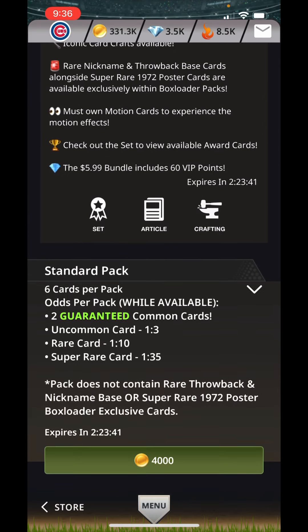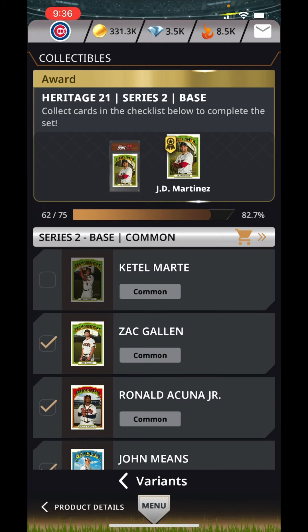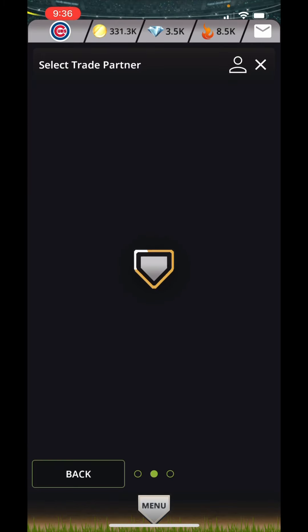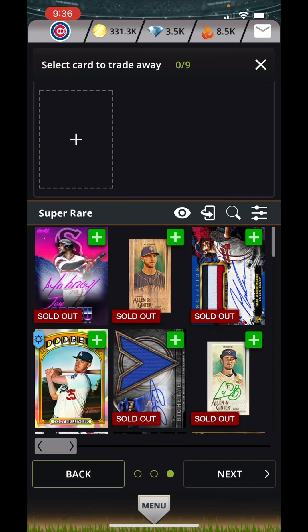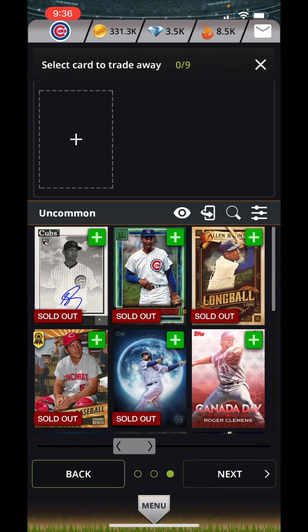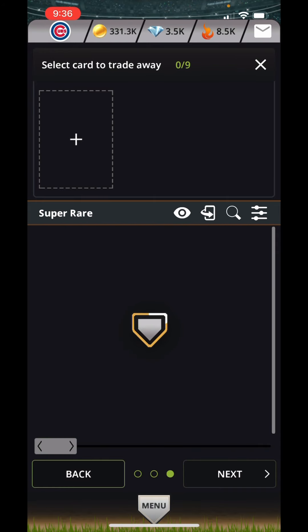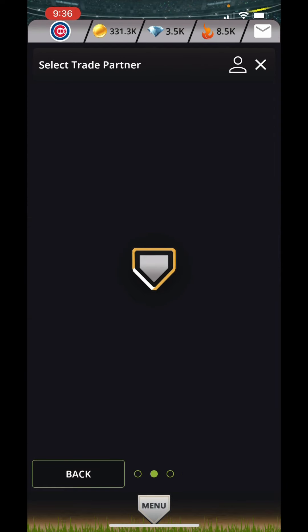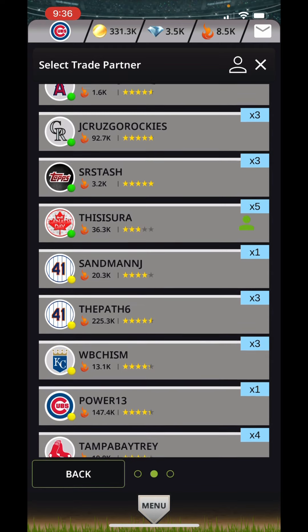Let's see if we can do a couple of trades. We're at 62 of the 75, so let's go try and see if we could trade. I don't have much to offer, do I? Let's pick someone else. Even though that is a cool person to trade with, I don't have anything to offer.